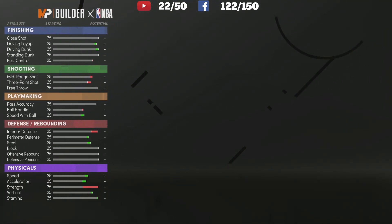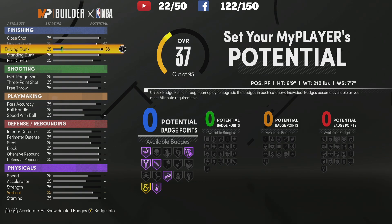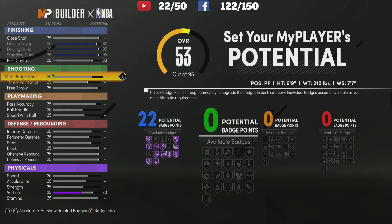For close shot I'm going to skip that. Driving layup I'll max it. Driving dunk I'm going to go ahead and max it. Standing dunk I'm going to go ahead and max that out. Post control we want 22 badges so we go to 30 post control.